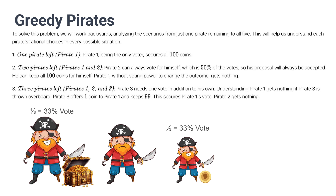As we understand the previous case, pirate 3 understands that pirate 1 will get nothing if pirate 3 is thrown overboard. In this case, pirate 3 will offer one coin to pirate 1 and keep 99. This way, pirate 1 will realize this is better than the alternative, which is two pirates left and he gets nothing.